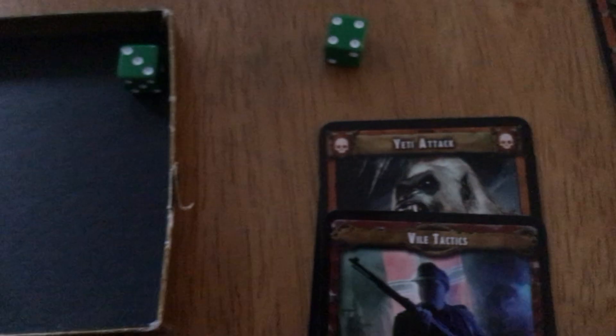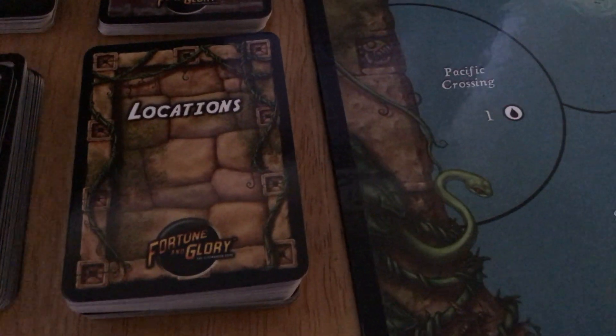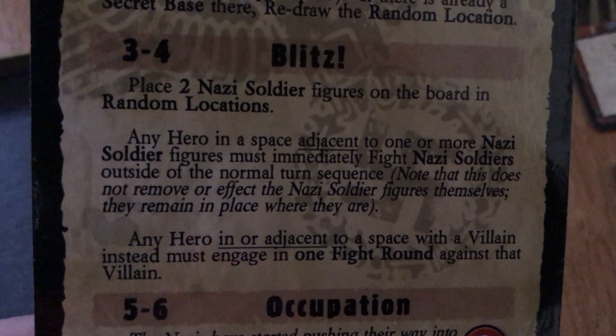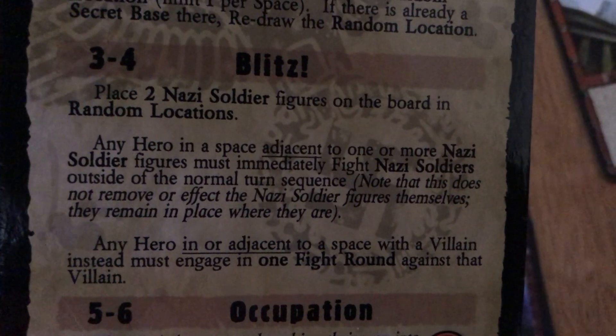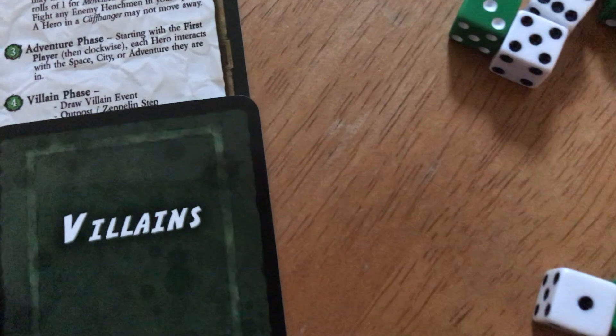For Nazi tactics, you roll a six-sided die and a special card tells you what to do. Many results are printed on the cards so you don't have to keep checking the manual. I rolled a three — that means 'Blitz': place two Nazi figures on the board in random locations. You use location cards to determine where on the map to place them. Also, any hero adjacent to a Nazi must immediately fight, and any hero adjacent to a villain must engage in one fight round.